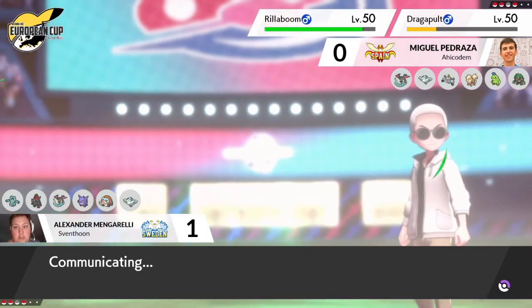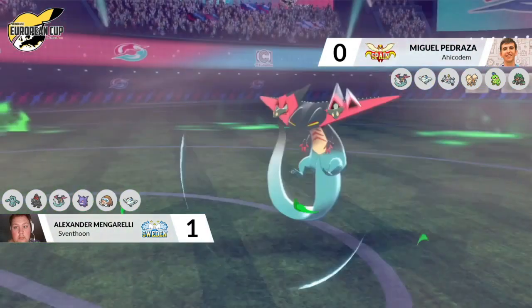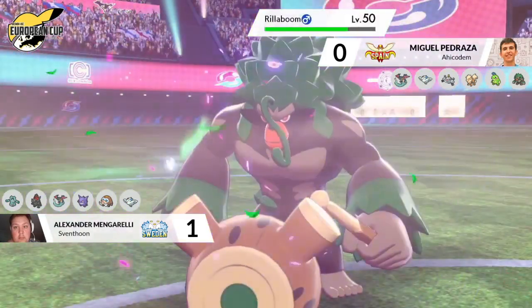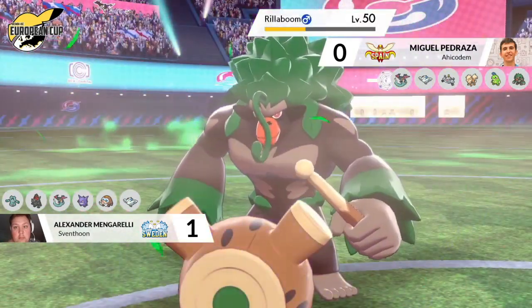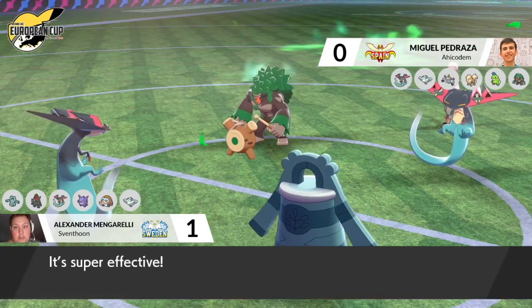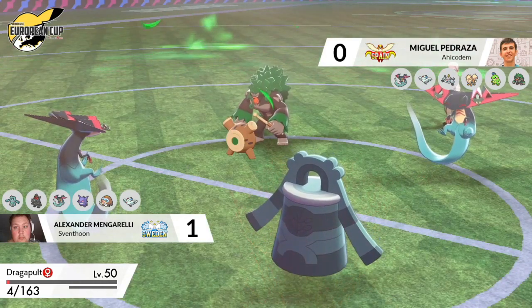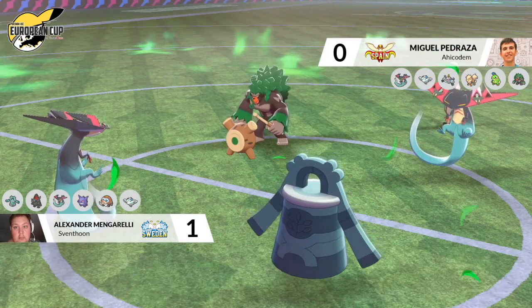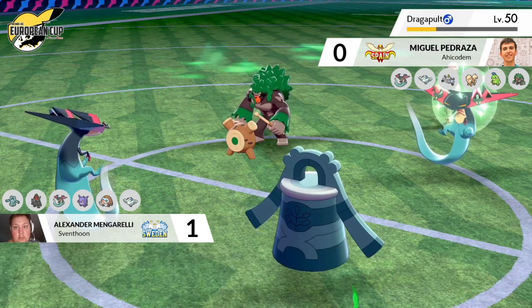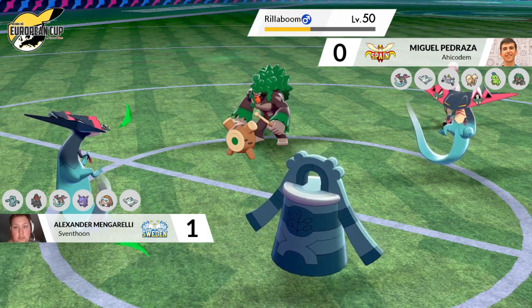Rillaboom's Knock Off likely to be able to knock out the Bronzong on Alexander's field, or could knock out Gengar if it was on the field. Gengar is in the back at the moment, and that's where Rillaboom wants it to be. Miguel's Dragapult is going to be protecting itself from Dragon Darts, which means Rillaboom will be taking both darts — doing a very good amount of damage. Rillaboom responds with another Knock Off, not able to pick up the KO on Dragapult because the Focus Sash has been removed. Bronzong is setting up Iron Defense, increasing its defense — with Reflect as well, it's going to be very, very tanky.